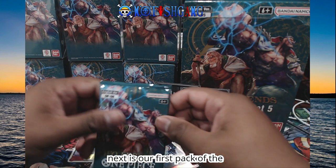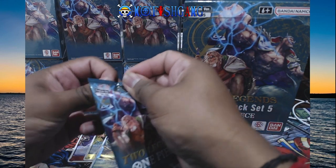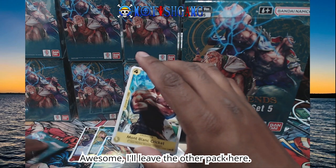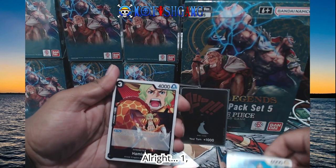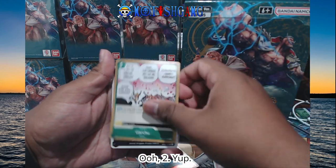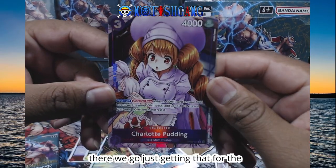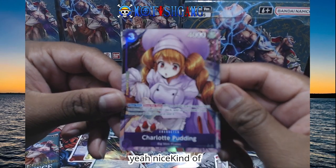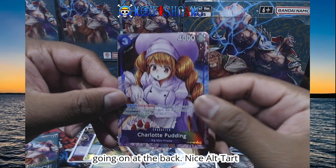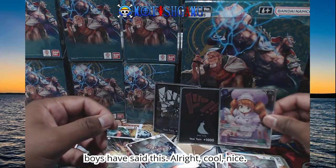Next is our first pack of the second box. We're opening it up, trying not to spoil ourselves. I'm like half trying to close my eyes, half trying not to bump anything. We didn't see anything there — awesome. Going through the cards: one, two, three, four, five, six, seven. Focusing... nice. Just getting that. Nice ult art Pudding! Really shiny. If Law wasn't banned, this would be like a hundred dollar card.